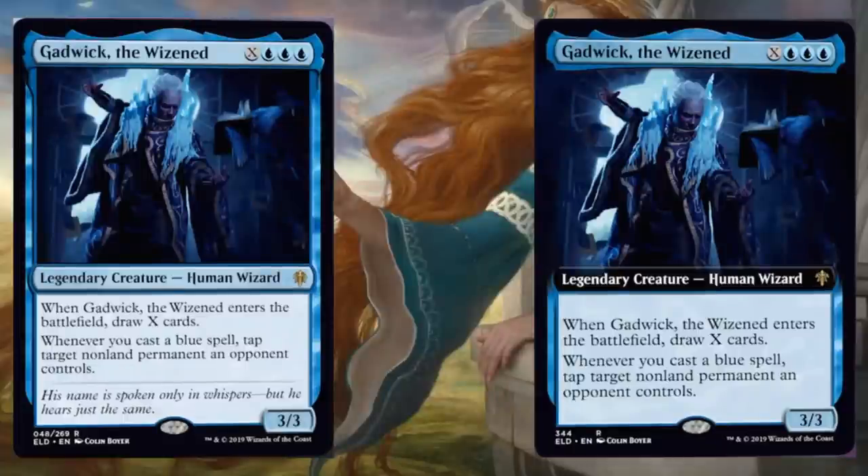Gadwick the Wisened. I'll tell you right now, this is a legendary creature human wizard that is going to be incredible in Commander — whether you want to build around this as your commander or just place it in a deck. Clearly a great brawl card too. Three blue and X, it's a 3/3. When this enters the battlefield, draw X cards. Whenever you cast a blue spell, tap target non-land permanent an opponent controls. I would be happy without the X — if this was just a 3 blue spell 3/3 human wizard with that tap ability, that's pretty good. But I can also pour mana into it to draw cards when I play it? You can bounce it, play it a bunch of times, see more cards. It's a wizard so it plays well in wizard strategies — you can play this with things like Naban, Dean of Iteration. The more blue spells you cast, the more things you can tap down, leaving a path open to get damage across. This card is awesome.